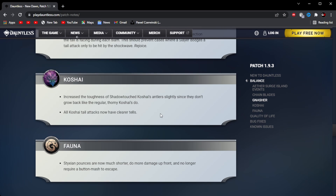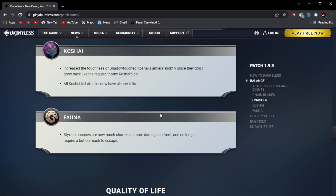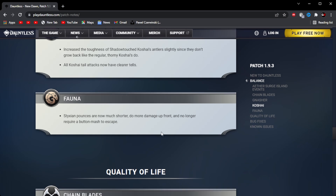Next up is Kaushai. Increased the toughness of Shadow Kaushai's entrances since they don't regen like the regular Kaushai's do. All Kaushai tail attacks now have clearer tells. Next up is Fauna. Sticks and spawns are now much shorter, do more damage up front, and no longer require a bottom mesh to escape.